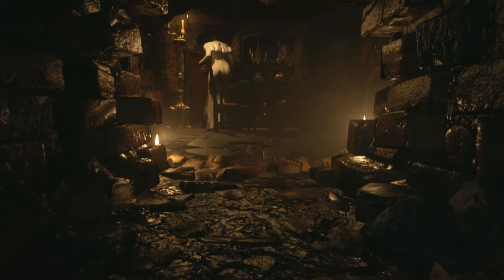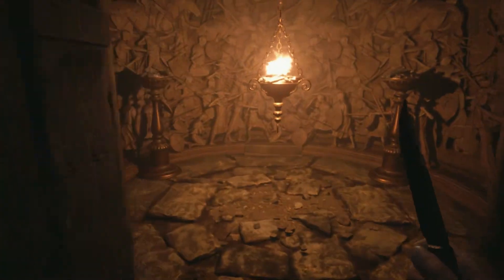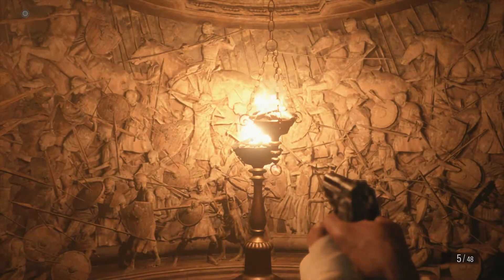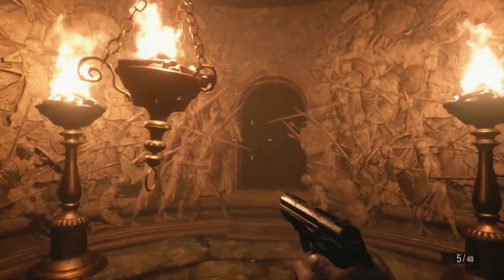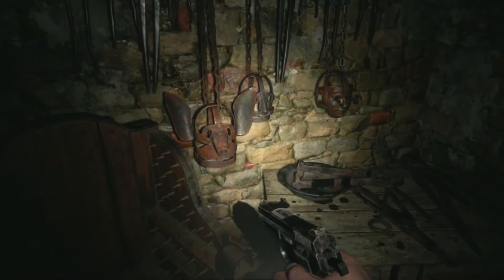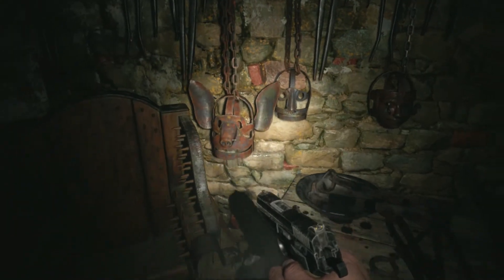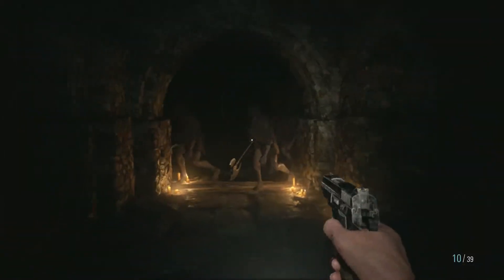Once Lady D walks away, you can enter the tasting room. Go down the stairs, and you'll find the first puzzle. Just shoot or slash the swinging brazier to ignite the unlit ones. And open Sesame. Now you're in the dungeon area, filled with strange torture devices, loot, scary bags that fall down, and vampire rejects.